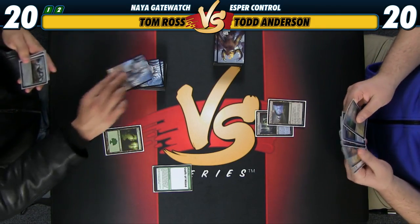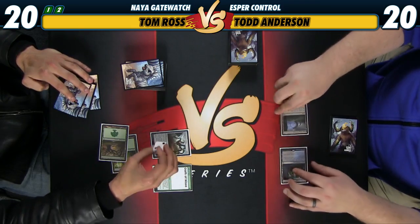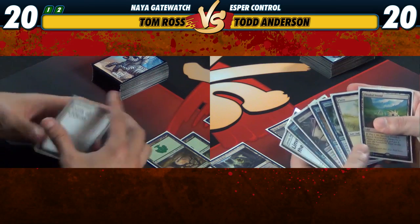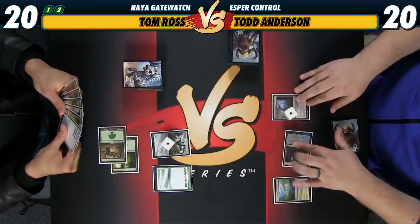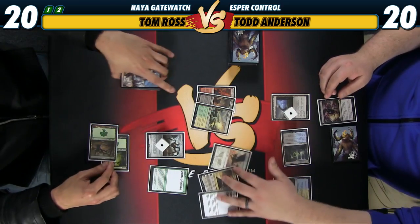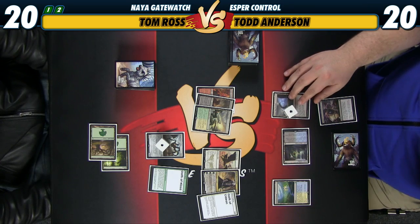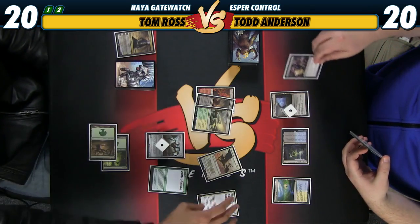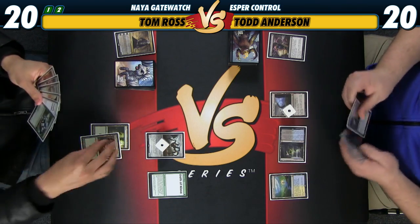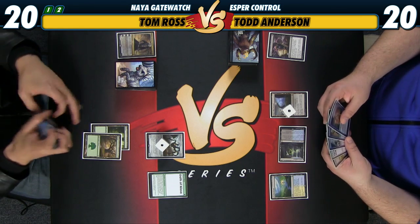Go. The world saw it — everybody except the person that matters most. That was an interesting draw. I'll Duress. It's an Oath of Gideon and a Wingmate Roc. Does this card even matter? Let's take Sorin. You're not scared of Oath of Gideon at all? I guess not — I know it makes two 1-1s. Let's get that. You seem too suspicious. Let me hit you. 19.